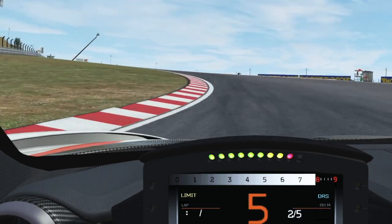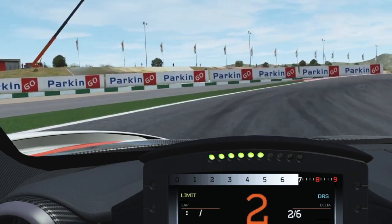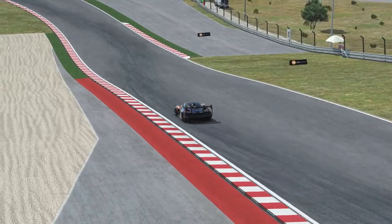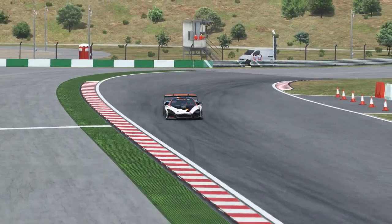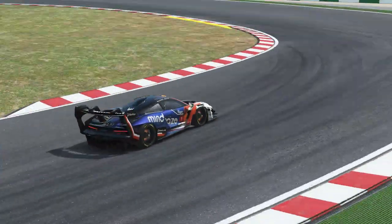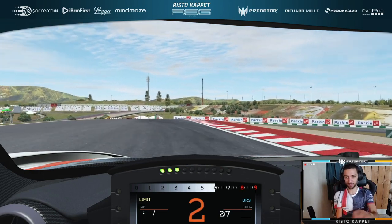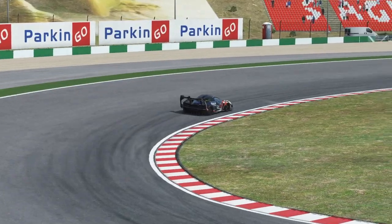One easy corner, a flat left-hander, which sets you up to a difficult blind late apex corner with downhill acceleration — so very loose on acceleration. One more sweeper as you approach the final two slow corners on the track, again with lots of camber which you have to make use of, not go out of the groove.